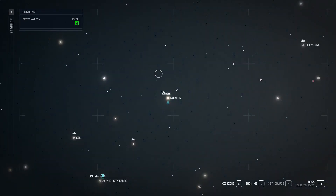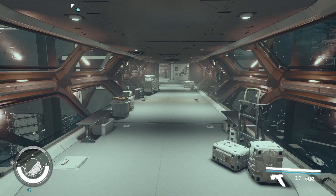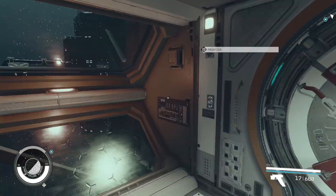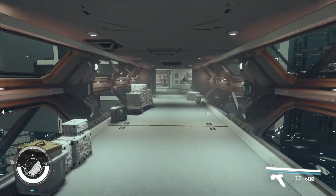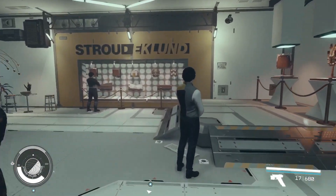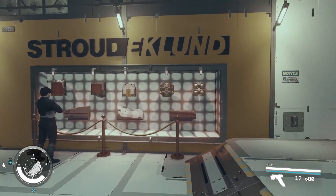From the Stroud Eklund Staryard, once you dock, this is where your ship is — you're going to be in this area. All you have to do is go straight forward. You'll see this little display here.